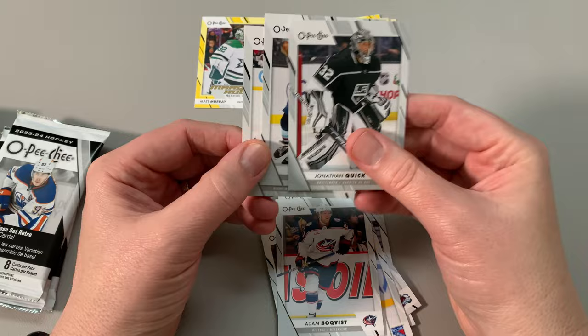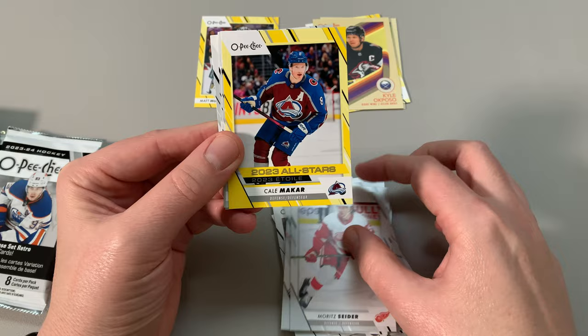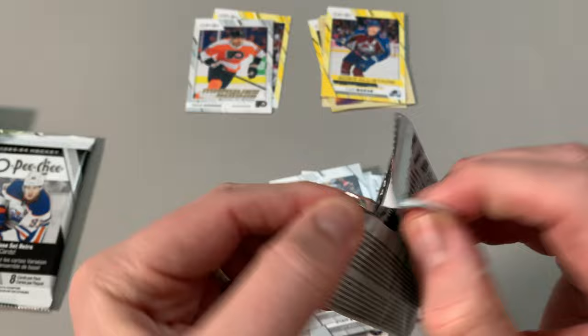I'm going to get some base. Ripping through these fairly quickly — I think there's not a lot of inserts in there. Kemper, Spurgeon, more Sire, All-Star Kael McCarg — that's another good card to get. Marquee rookie Adam Ginning, already have this guy. And there are some upside-down cards — Brokowski. Must be a factory thing going on here.